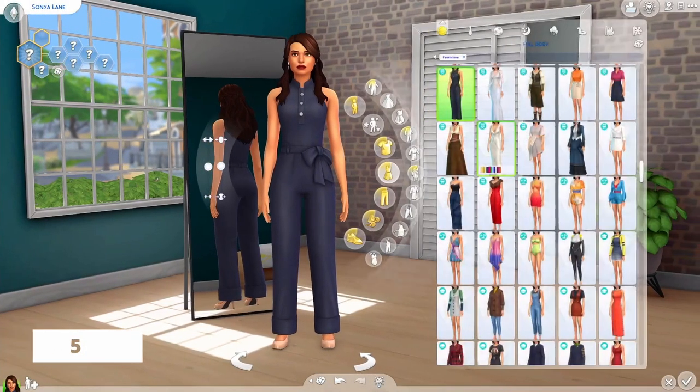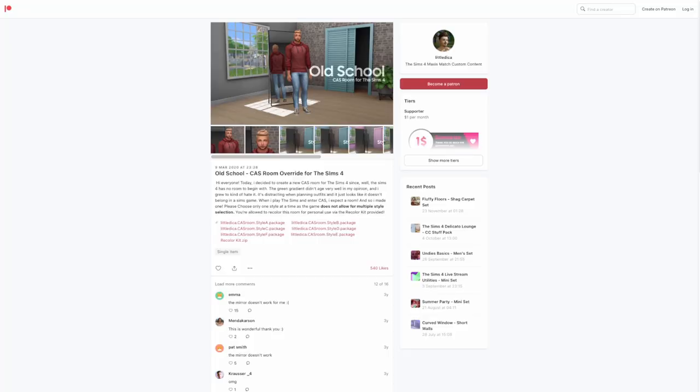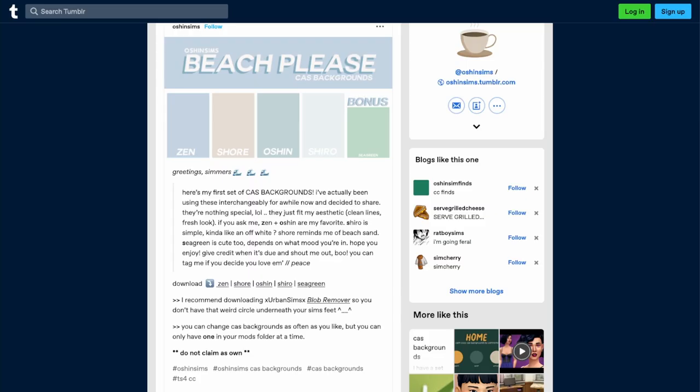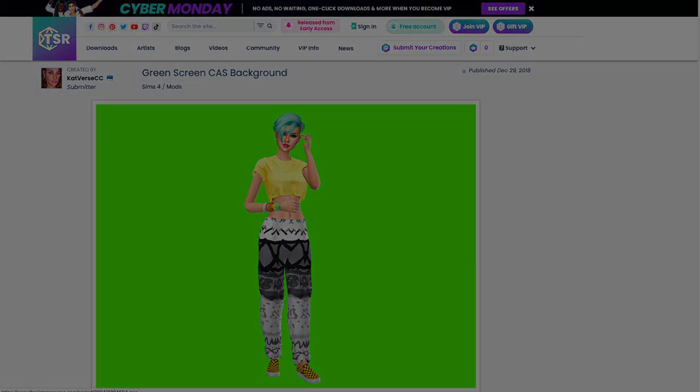If you don't love the aesthetic of the default CAS background, you can make some easy switches. My favorite is this old style background by Little Zika, and there are also great plain color backgrounds by Urban Sims and Ocean Sims — really nice cute colors, maybe if you're filming a TikTok. There's also a super useful green screen CAS background for content creators, because if you know how to remove a green screen you can do so much with it.